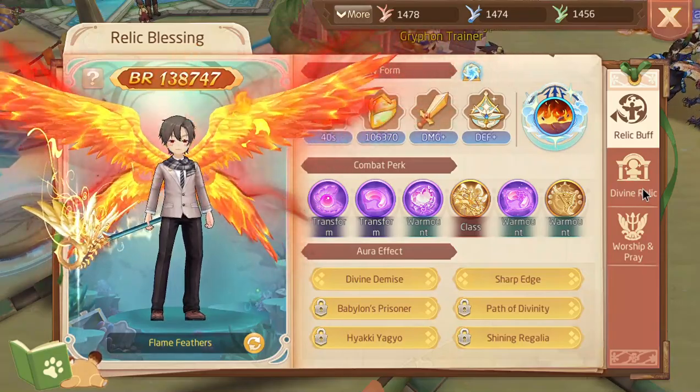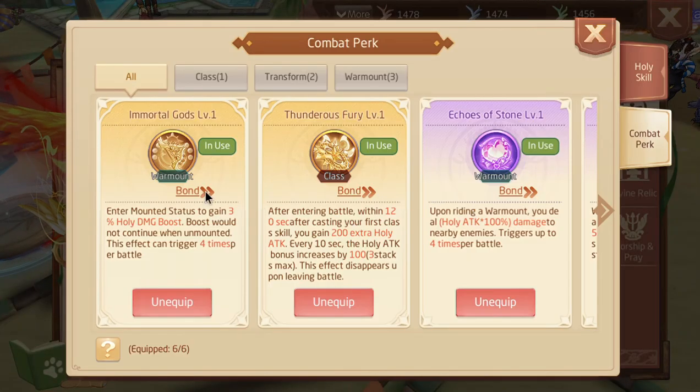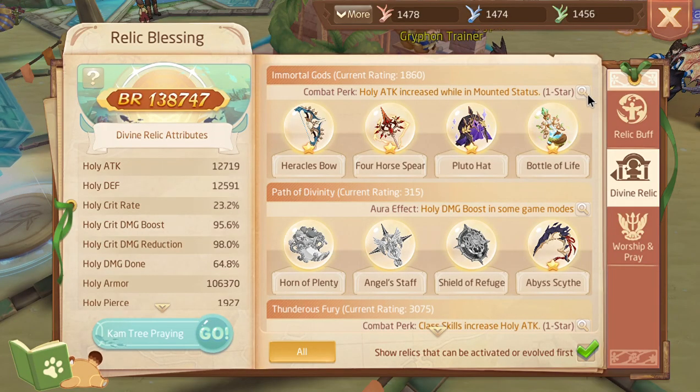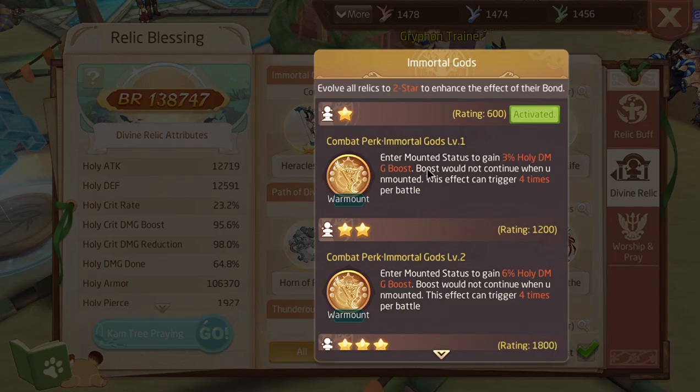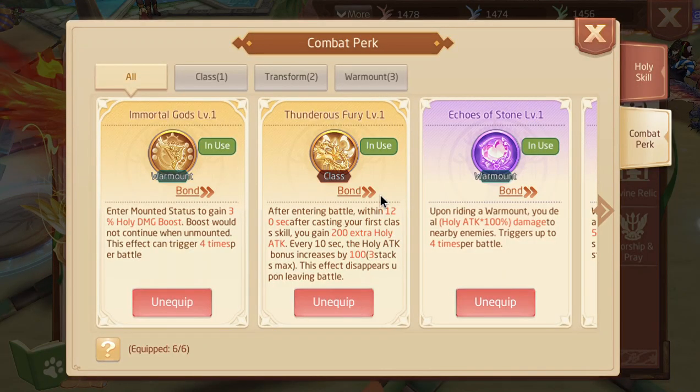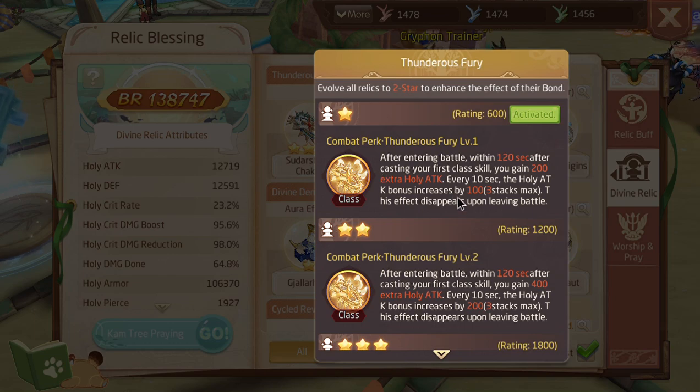Active skills are the combat perks. I have two that give bonuses: Immortal Gods, which when mounted gives a 3 holy damage boost that does not continue when unmounted and can trigger up to four times per battle; and Thunderous Fury, where 120 seconds after casting your first class skill you get an extra holy attack every 10 seconds, increasing holy attack by 100 up to three stacks max.